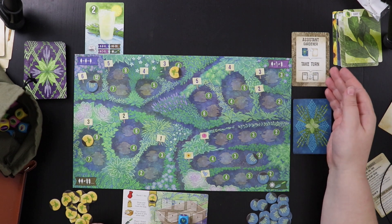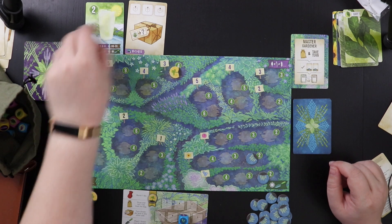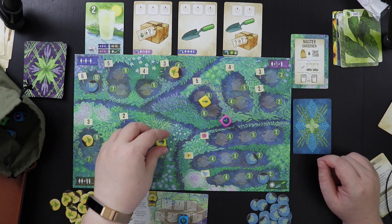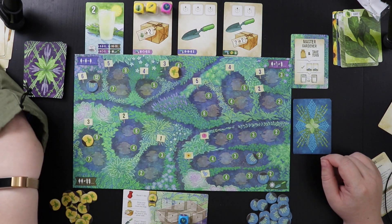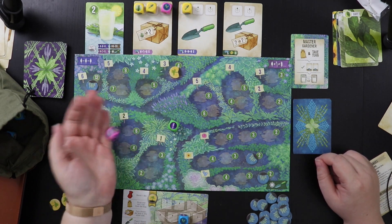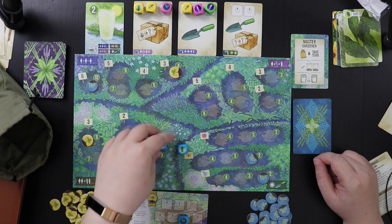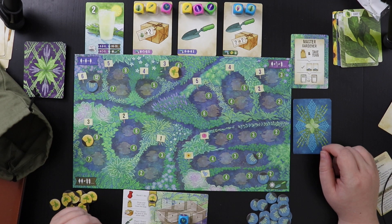That was turn number two as the assistant gardener. Now we're going to flip back to being the master gardener and set up our tool shed again. We'll roll three dice. One thing this game has is a lot of rolling — I don't mind, I find it fun, but if that's not your thing, be warned. We got some trowels but no flowers.